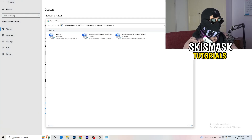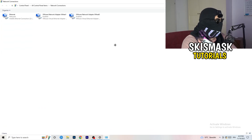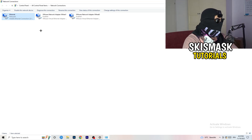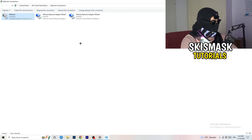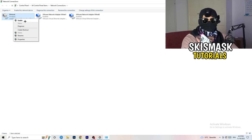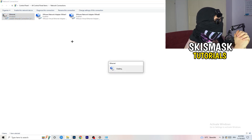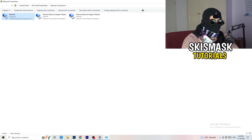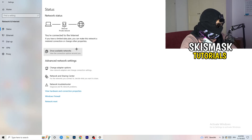Next, click on Change Adapter Options. This will pop up a new tab. Right-click on whichever connection you're using — Wi-Fi or Ethernet — and click Disable. This requires administrator mode to be active. Wait about 20 seconds, then click Enable again. Wait for it to reconnect. Once it's connected again, close this window.